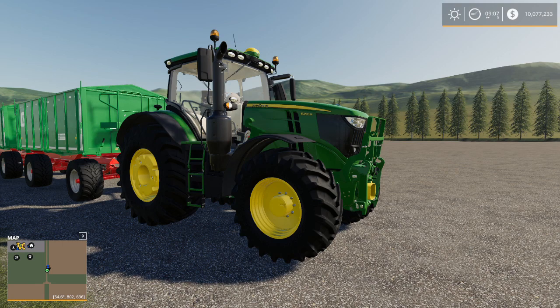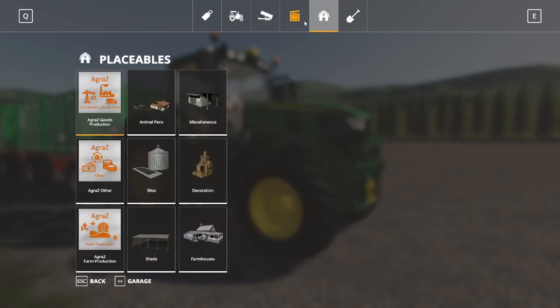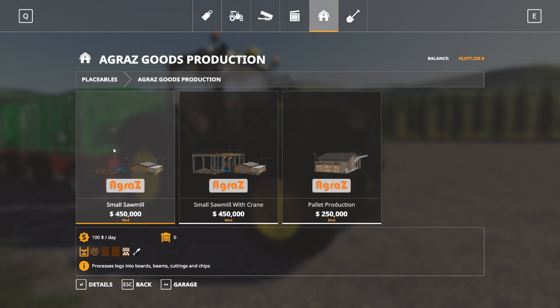When it comes to Global Company production mods, obviously whatever mod you want to use has to be installed. You will find them in your placeables area, and oftentimes they will be put directly in their own category. You can see Aggras — Aggras is sort of the brand name for Global Company type stuff. I've got three: goods production, farm production, and other. In goods production I see I have a small sawmill and a variation on the small sawmill.